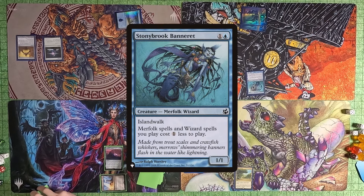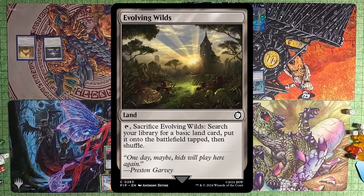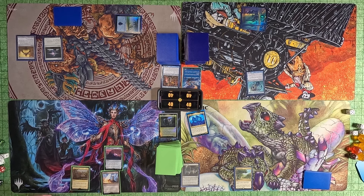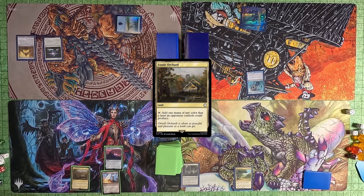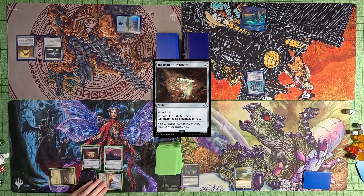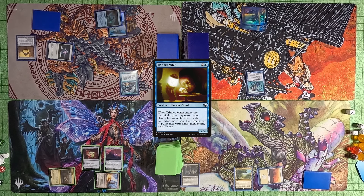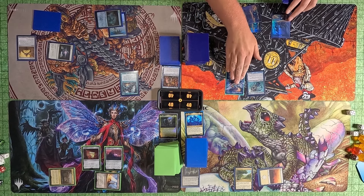I play a Stony Brook Banneret and pass to Justin. Justin plays an Evolving Wilds and taps and sacrifices it to find a land, then passes to Toby. Toby plays an Exotic Orchard and then a Talisman of Creativity, and passes to Tyler. Tyler plays an Island, follows up with a Trinket Mage searching for an Artifact, but fails to find one — apparently the only two he has are Sol Ring and Spellbook. He then passes to me.